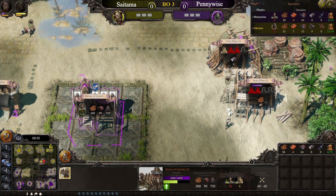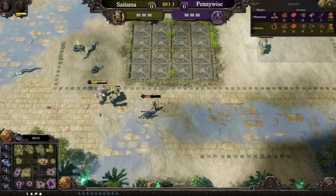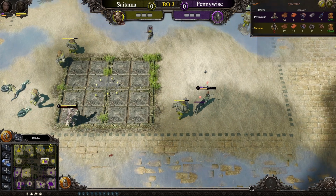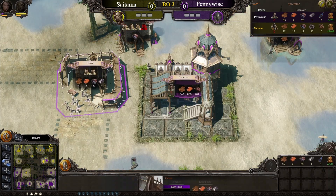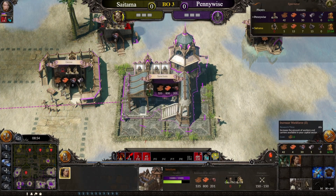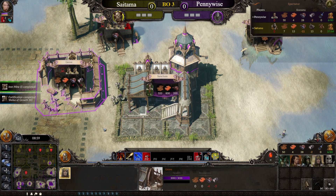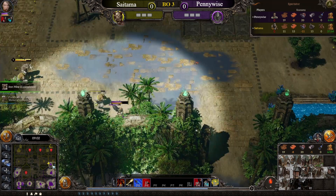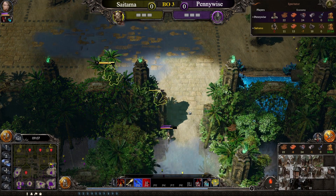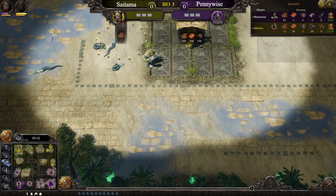He's going to want the iron units to come back in this situation. In the main base we should be seeing groves being made. Hopefully Pennywise will upgrade the increased workforce while he has all this wood, and then he can just make a bunch of guardians and make the iron units when he's able. Should be a solid tier 2 army. Let's see if he can get it done, because it's one thing to prepare for it and another to actually execute.